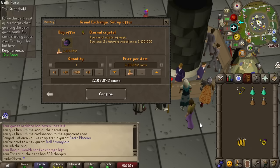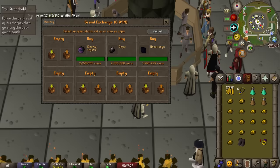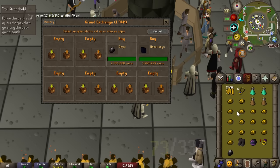To avoid running back to the Grand Exchange repeatedly, we buy three items at once to finish the quest line. The three 2-mil items are the Eternal Crystal, the Onyx, and the Uncut Onyx — all 100% useless items, but the chunks being unlocked have almost no notable content beyond the Trollheim chunk. This should allow us to complete Troll Stronghold.